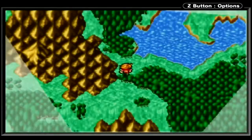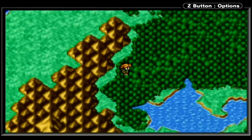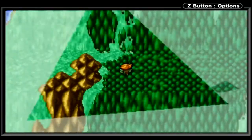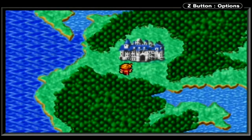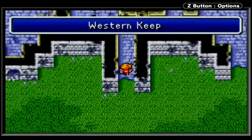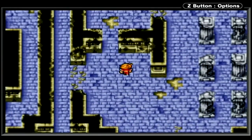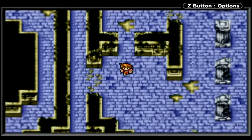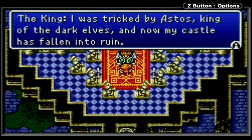I think it actually is called an Ogre Chief. You should be able to get to the Northwest Castle just by heading up here and continuing to fight many, many random encounters. It's called the Western Keep. And who is this? The King, tricked by Astos.